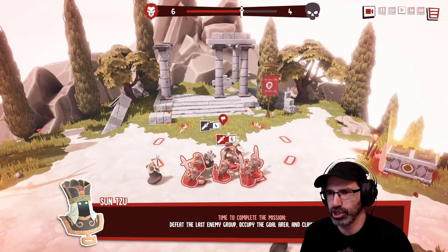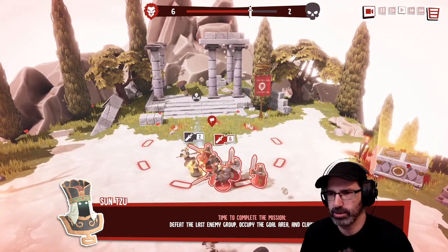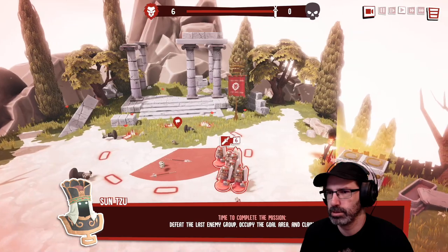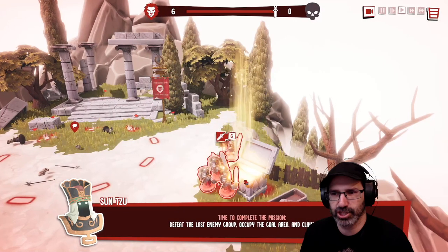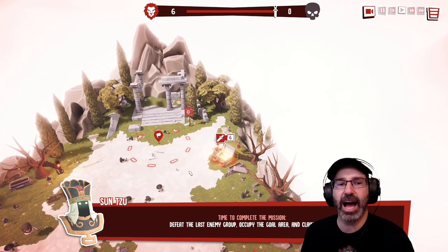Wait, what's this? Is this treasure? Looks like treasure over here! Don't capture yet — let's get the treasure first. I'm so smart. Blessing unlocked: Ajax's Shield. The tutorial wanted me to miss that, but I've got a keen eye for treasure.